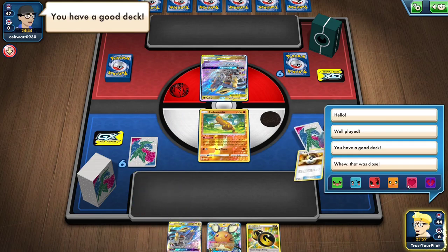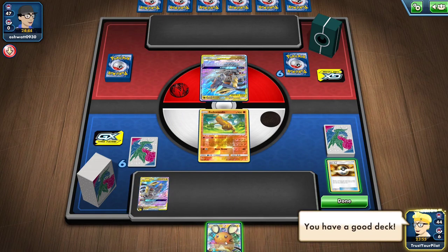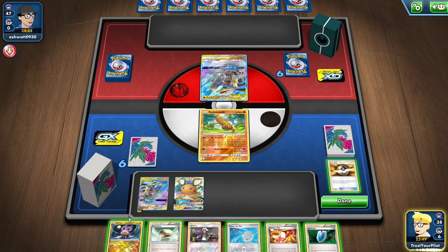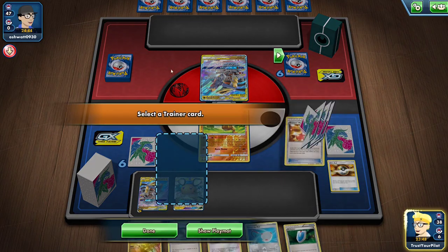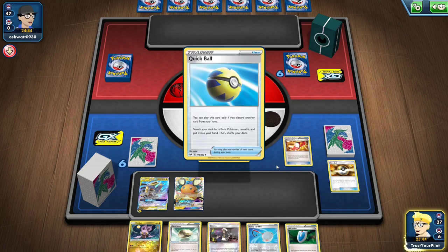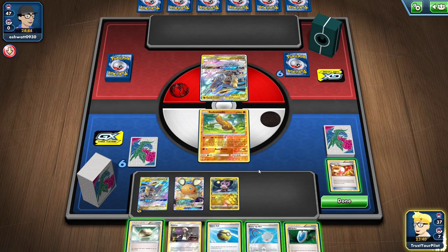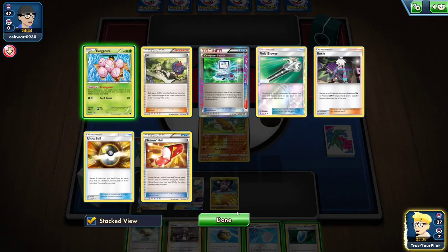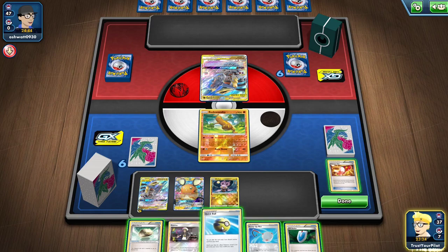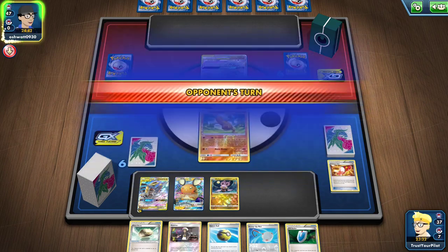There's no reason to pop the Exeggcute because I'm getting rid of my hand anyway. Garchomp and Giratina. And you have a good deck too. It'll be interesting to see if Tapu Lele comes into play at all — I don't think it will. We got the Trainer's Mail. I get a Quick Ball. Maybe I go for Versus Seeker — this just increases my odds. I need to see what they do. This is Expanded.